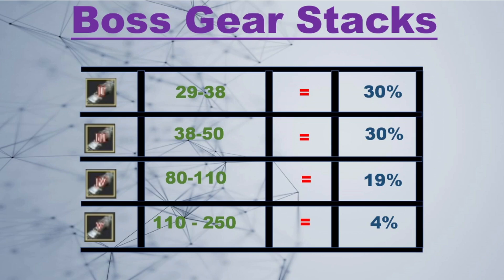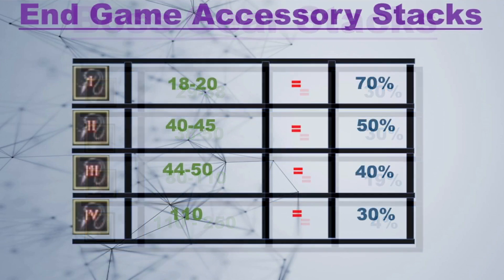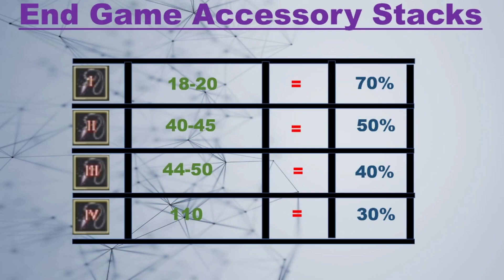There are many different methods to getting your Pens. In my opinion, if you just want to get the Pen and aren't worried about the stack, the most efficient way is to push your stack somewhere between 130 to 150, stop there, and chron your way to Pen. If you don't want to use cron stones, I'd stop at 250 — 250 is a great Pen accessory stack.